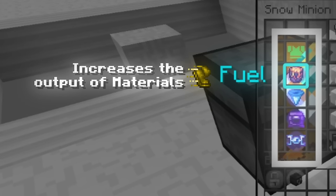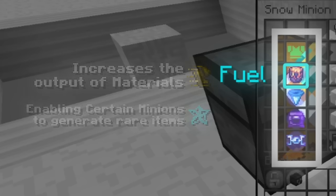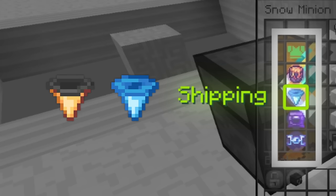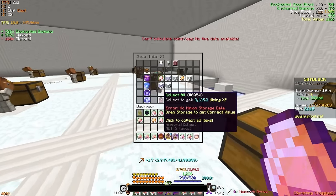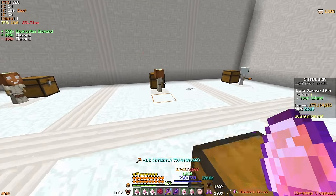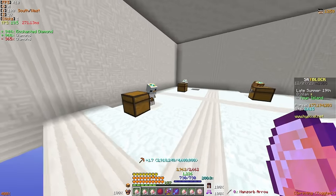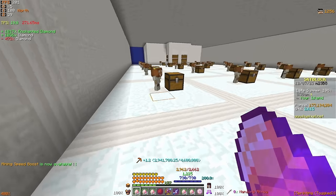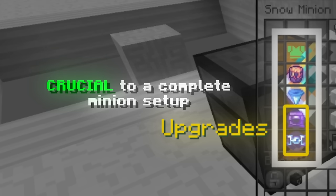The fuel you use will determine either how quickly a minion operates or how much of a specific resource it produces, and some fuels will even make the minion produce entirely different items altogether. The shipping slot allows you to place a budget hopper or enchanted hopper in the minion, which will automatically sell the items that the minion produces at a percentage of the NPC price. Generally speaking, you want to avoid using this slot, as it's always better to just manually collect your minions and then sell the items yourself, but there are very few setups that will benefit from this slot. The last two slots are just all-purpose minion upgrade slots, and you'll want to fill these in every minion setup you ever use because they will heavily impact how much value you get from your minions.